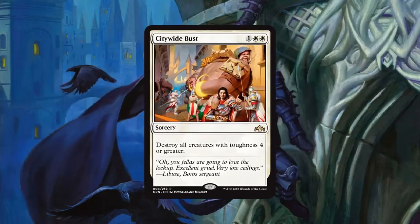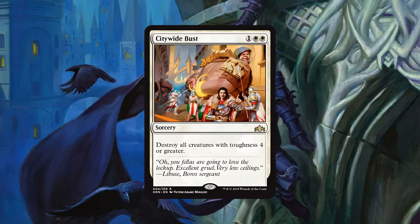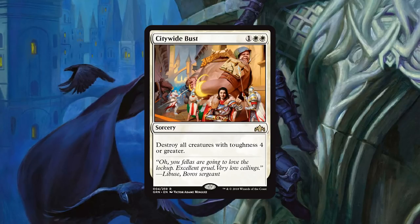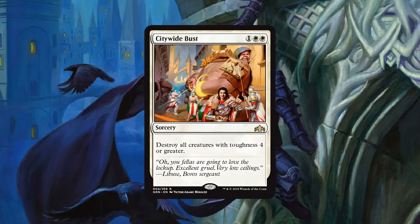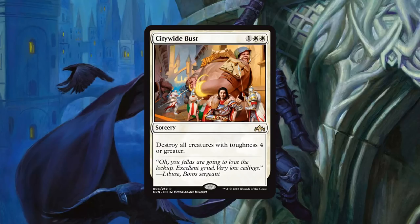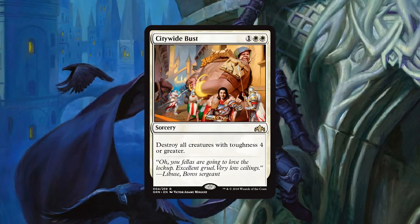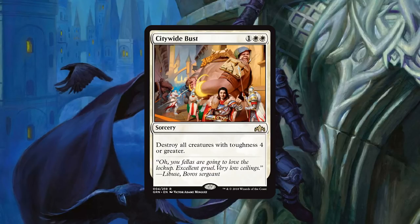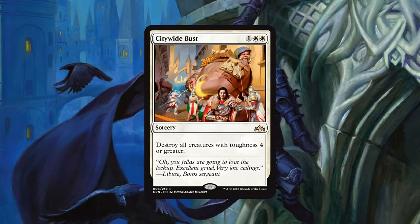Citywide Bust is very powerful, but it's not a wrath you just play in any deck. Your control deck probably doesn't want this — it's not a Fumigate, not a Damnation or Wrath of God. It's at its best in an aggro deck where you can break the symmetry with low-toughness cheap aggressive creatures and blow out your opponent's blockers. So a powerful but narrow card, which is probably where you want the power level to be for a 3-mana sweeper. It probably will see play in Standard, depending on the metagame.